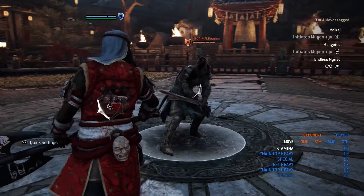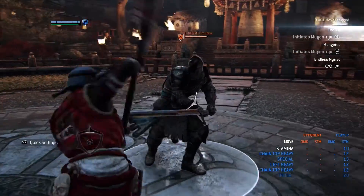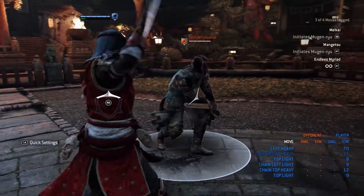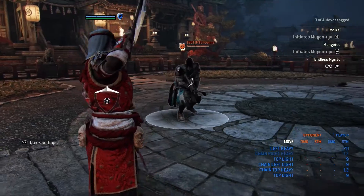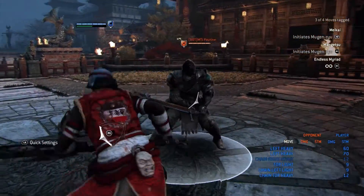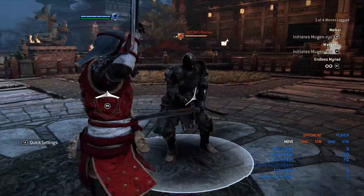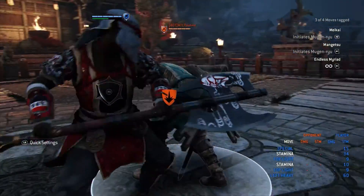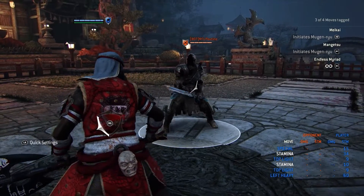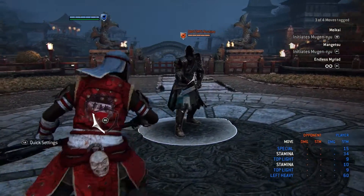One more thing: you can mix the zone into your chain too. Go for lights and heavies and then throw in the zone to bait your opponent and get some damage in, or to finish them off. Be aware though — the zone takes a lot of stamina, and so does the sweep. If you keep doing the sweep it drains stamina, so use it wisely and tactically in 1v1s, brawls, or dominion.